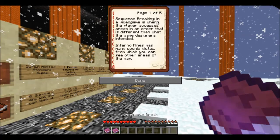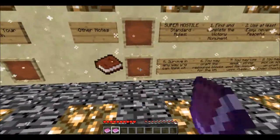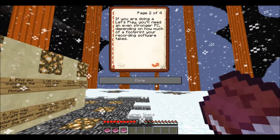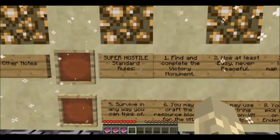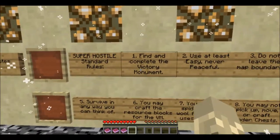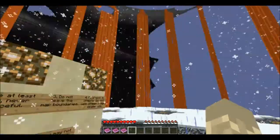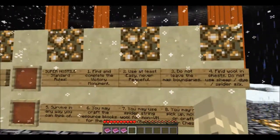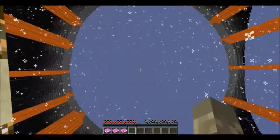Other notes: sequence breaking - in a video game, sequence breaking is when the player accesses areas in an order different than what the game designer intends. Infernal Mine has any vistas, so basically don't bridge across areas that aren't intended to be gone to. System specs - I'll figure something out if we're not fine. Super Hostile standard rules: find and complete the victory monument. This is a CTM map - somewhere on the map there's a victory monument. Use at least Easy, never Peaceful.